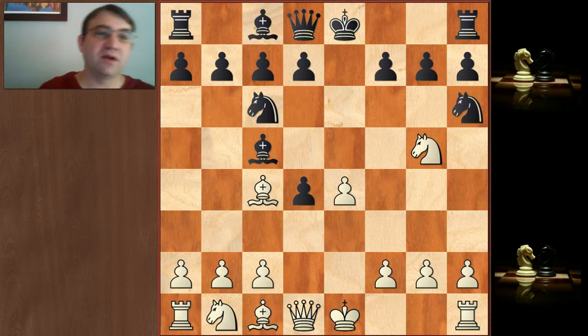Morphy parries the attack by moving his knight — not that one, the one he hasn't moved yet. He plays knight h6, and this is really critical. Morphy really understood tempo; he understood that you wanted to try to get a piece out with every single move. A lot of kids don't like to make a move like this because people tell them 'knights on the rim are dim.' But again, it's a question of tempo.